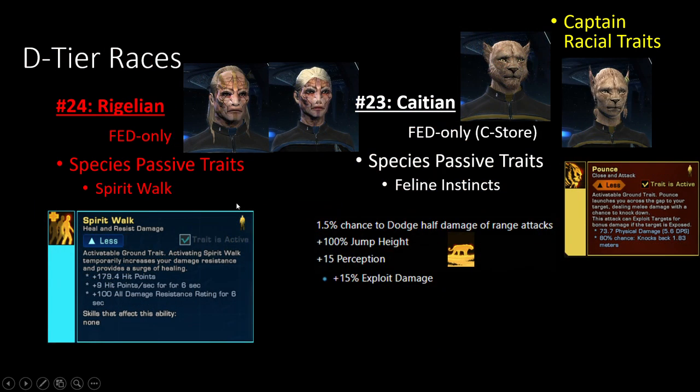The honorable mention for F tier is Vigilians. Instead of any passive trait, they get an additional heal available as part of their race. On console you're probably never going to consider these because it's an additional clicky for ground combat only. If you're on PC, maybe it's something, but there are much better heals inside the game. It does scale a little whenever you level up, but not by a significant margin.